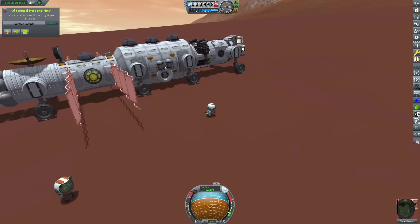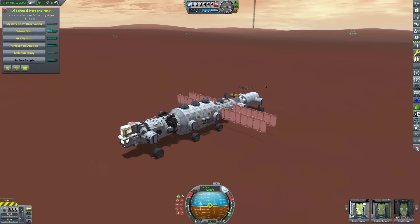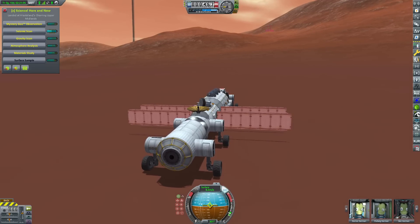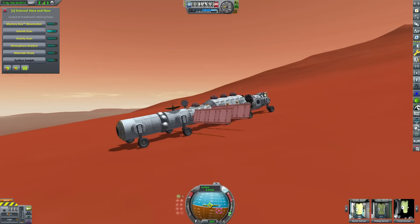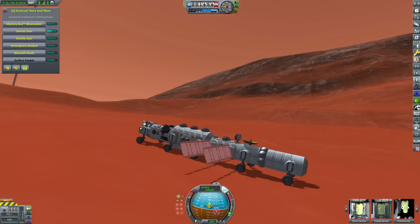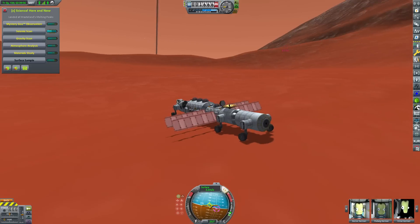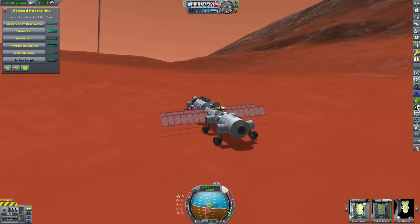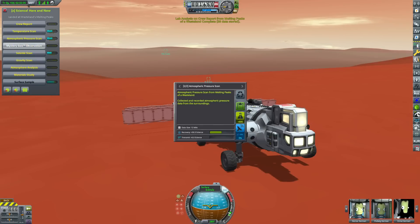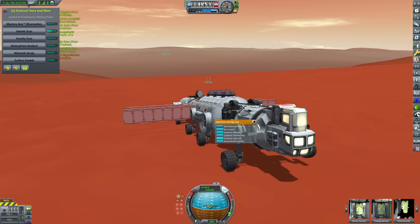We deploy another science station and continue onwards towards the peak. I did really want to visit one of our probes from one of our previous missions — I believe it was the Tribute mission — and actually visit it, akin to Apollo 12 visiting Surveyor 3 on the surface of the Moon. But it gets to a point where the terrain gets so steep and it takes so long that I just decided it wasn't going to happen. It would have been nice, but we're not actually going to be doing that — maybe at some future date we'll come and have a look.